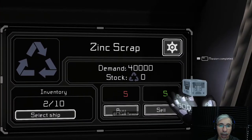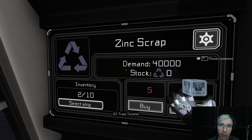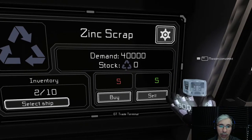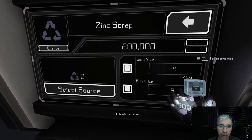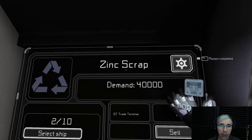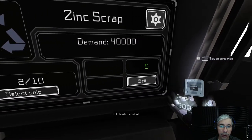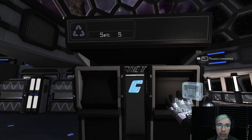Now you can see that the demand is 40,000 scrap — this is calculated based on the money I added. I only want to buy here, so the demand is 40,000. I'm just buying this item and there you go, it's set.